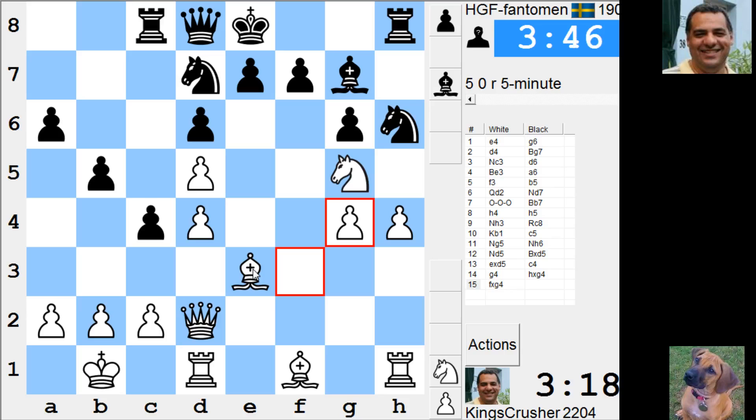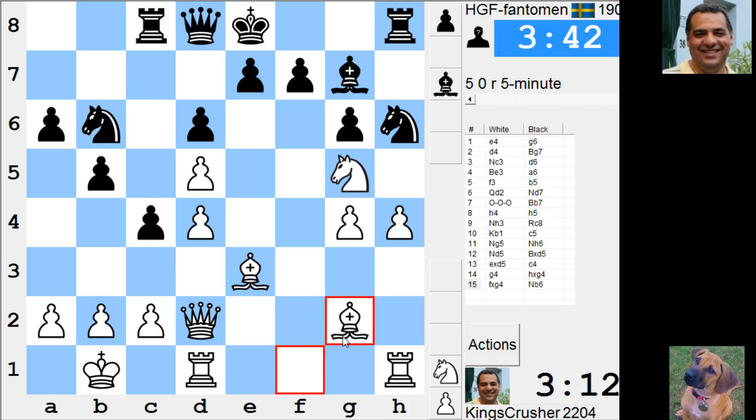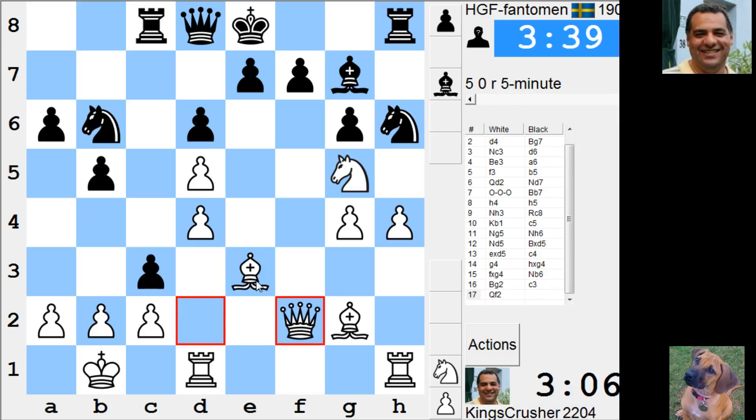On c3, I think I'm just going to move my queen away. I just want to get hold of some light squares. Basically there is bishop g2 here. c3 is starting to be dangerous — I might be getting done over. rf7.